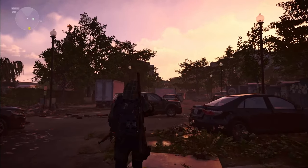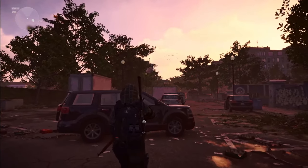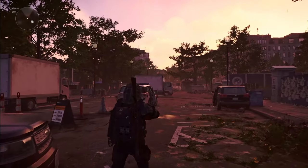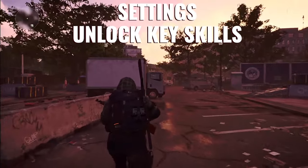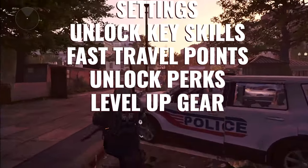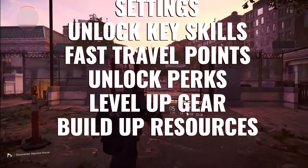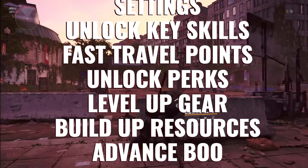The Division 2 is a big game, and you're going to be confronted with lots of things to do — lots of pop-ups and distractions. But let's make sure you're on the right path by giving you the key objectives for the early stages of the game. First, you're going to set up your character and settings. You're going to want to unlock your skills, open fast travel points on the map, unlock your perks, gain XP to advance your perks, skills, and gear, build up your resources, and finally, unlock capabilities by advancing your base of operations.